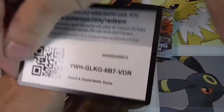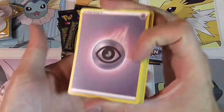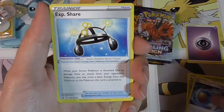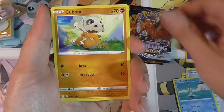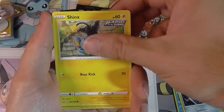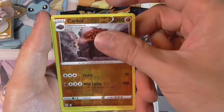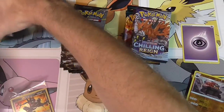Here's your code — upside down. Fighting Energy. Nope, Cacturne. Rapid Strike Energy. Experience Share. Nope. Remoraid. Cubone. Pawniard. Sorry. Shinx. Houndour. Carkol as a reverse. And for a rare, Galarian Slowbro, not holographic. Yep. That's in the giveaway too.